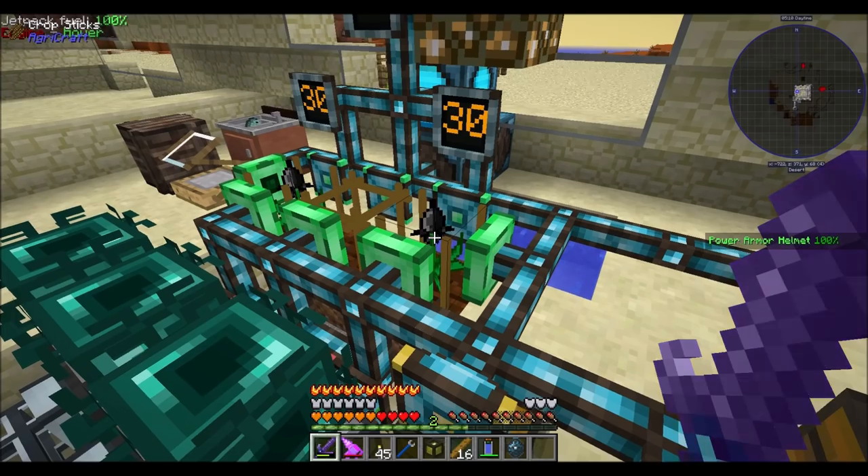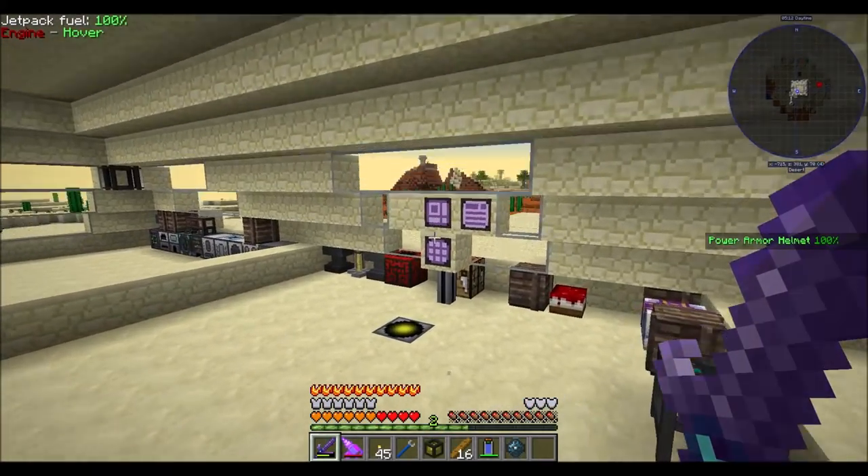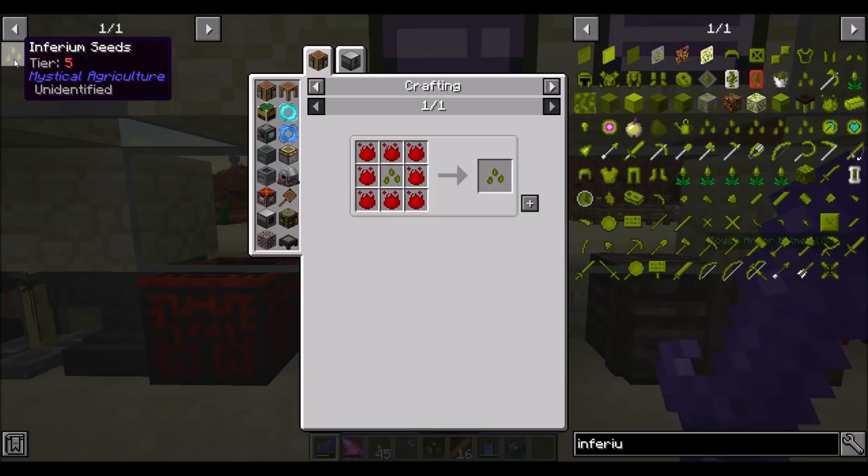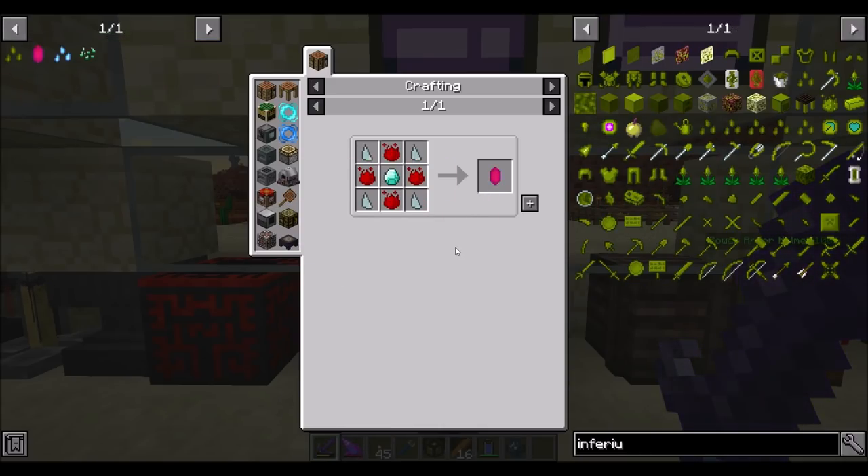So let's test it, shall we? One of the things I want to do today is get some good inferium seeds. If we're going to be playing with Mystical Agriculture, we're going to want a lot of inferium. I'd like to make inferium seeds tier 5, and in addition to that, I'd like to use a master infusion crystal if I can, because they're actually surprisingly cheap in this pack.